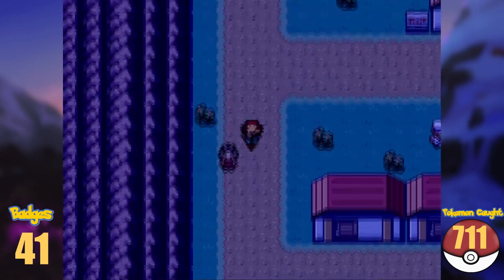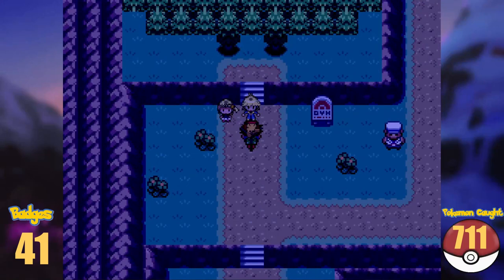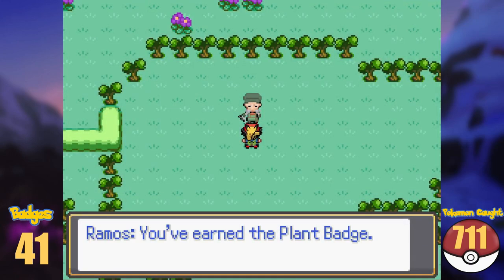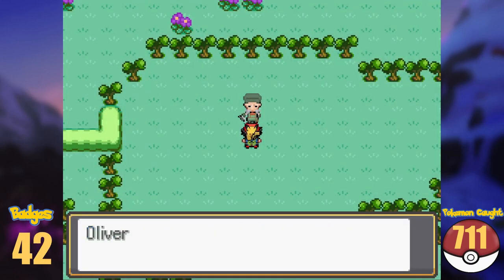We return back to Coumarine City and speak with Clement in front of the gym. After taking care of him, we can get the next gym badge, and defeating Ramos will get us the Plant Badge, making it the fourth Kalos badge.